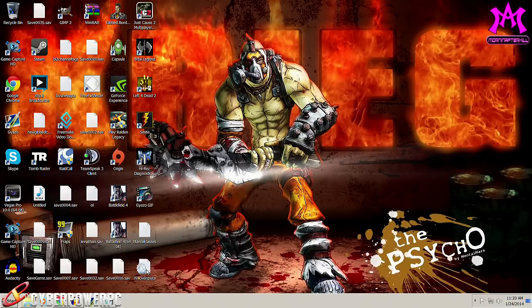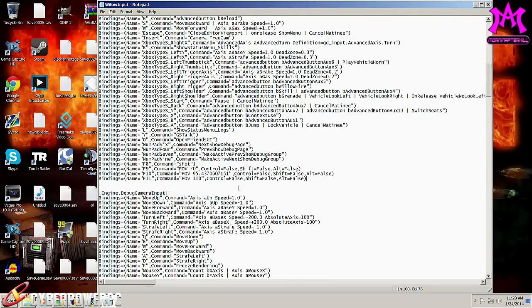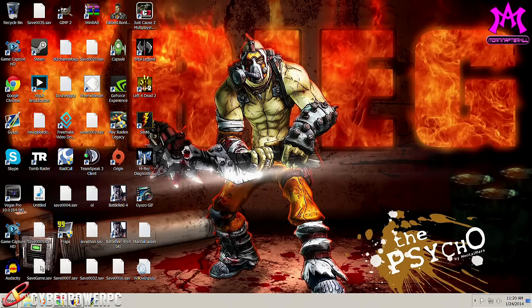Before you do this though, you want to make sure you go ahead and make a backup of your actual WillowInput file right there — but you don't really have to, because if you know what you're changing you can just change it back, it's no big deal. You can actually set those FOV values and key commands to anything that you actually want.